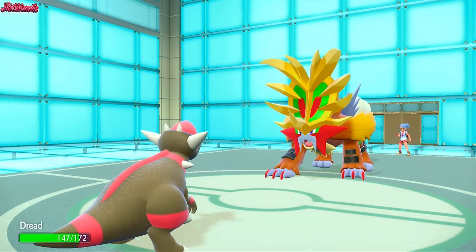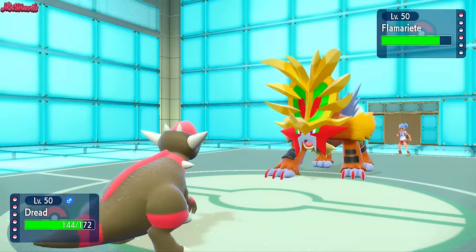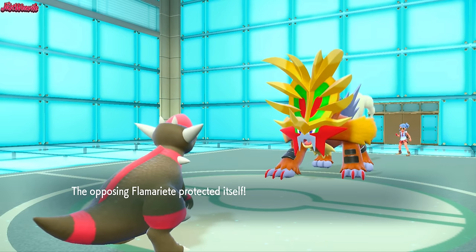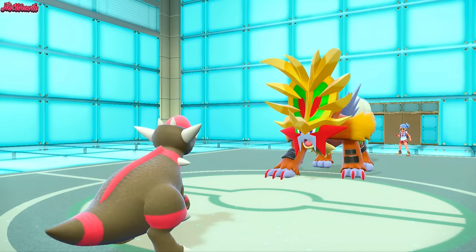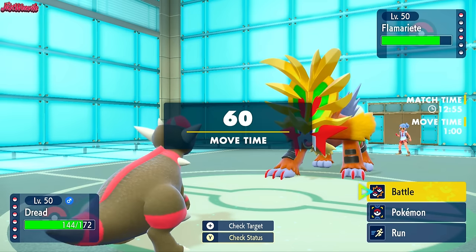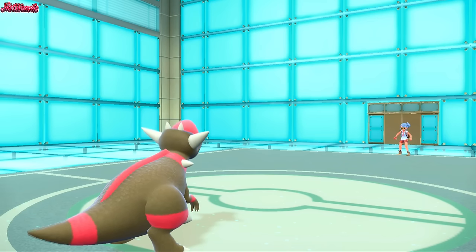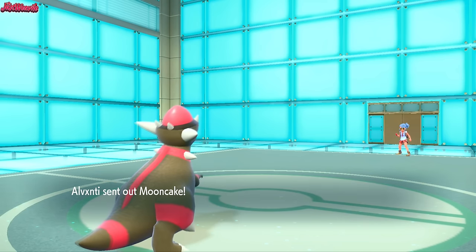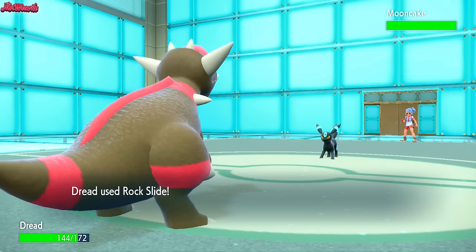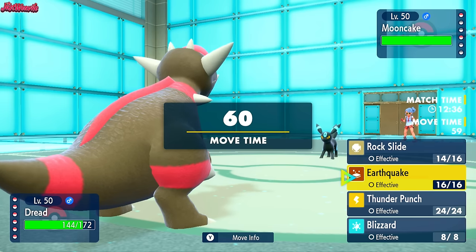So Rampardos, who is the main character of this team, gets forced out. We could go for Rock Slide. They go for Burning Bulwark, which unfortunately for them isn't going to block a Head Smash and burn us — it's going to block Rock Slide, a non-contact move, which means no burn for Rampardos. So Rampardos could do something here. We go for Rock Slide again — they withdraw. They're going to go into Umbreon, the last remaining Pokemon. Umbreon comes in — Mooncake, I like that nickname. Nice and shiny as well.